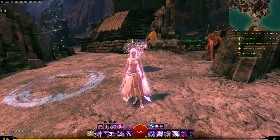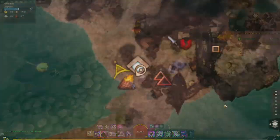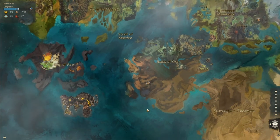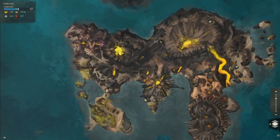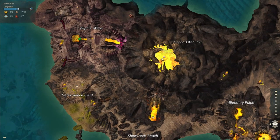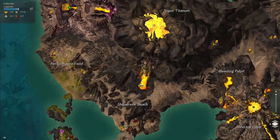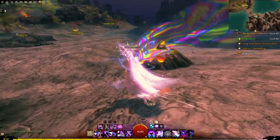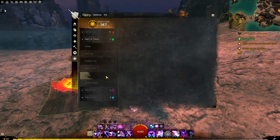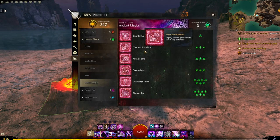Hello everybody, today we'll be doing the Chalice of Tears jump puzzle in Ember Bay. This will be for Living World Season Three. We're going to be at the Castaway Circus waypoint and we're going to be going up to the support titanium with Chalice of Tears as our jump puzzle. We're going to take these thermal tubes all the way to the end. You do need a mastery point for these — it'll be at the very bottom of Heart of Thorns under Ancient Magics with Thermal Propulsion.